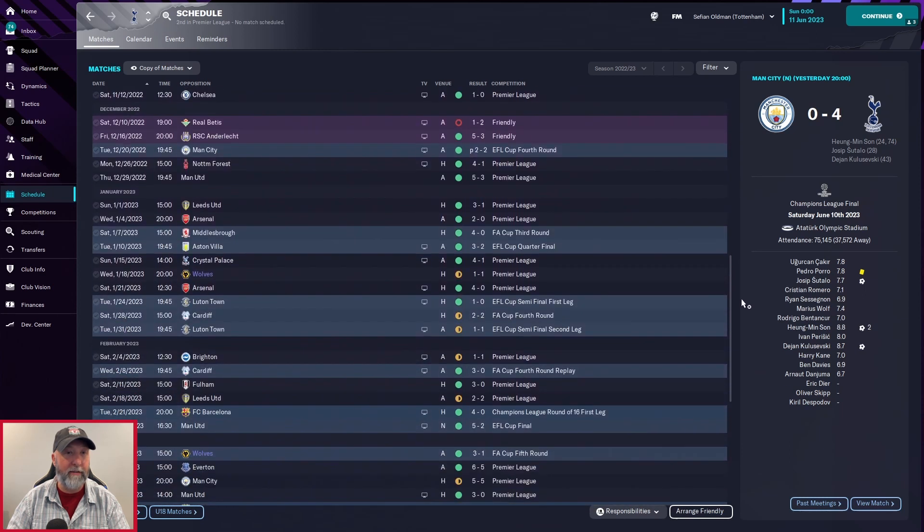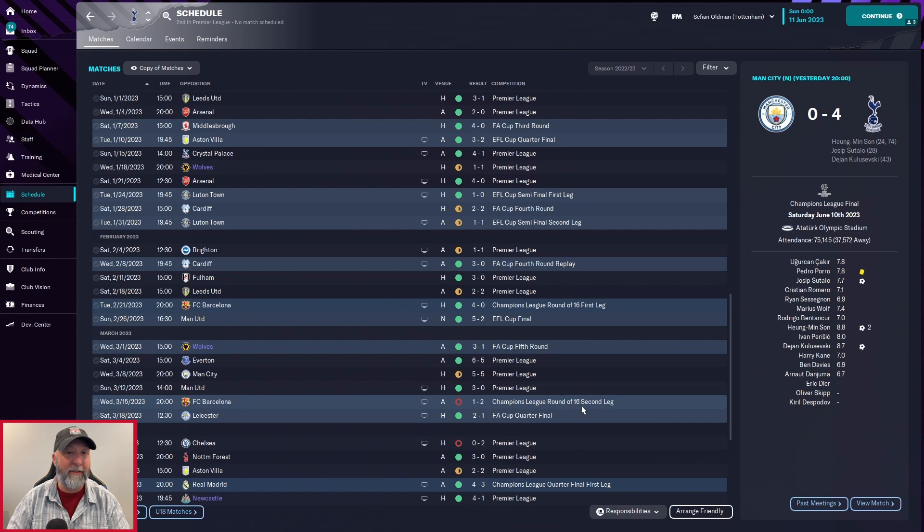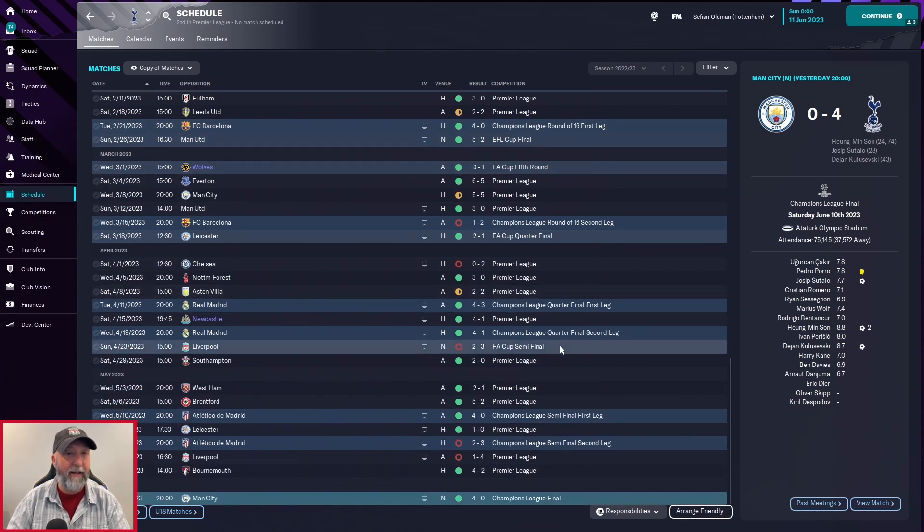From that point on you get three losses and that's it. EFL Cup — wow, look at that run. Champions League round of 16, 1-2 loss at FC Barcelona, however you kick the crap out of them 4-0 at home. A smattering of losses here and there. FA Cup semi-finals against Liverpool is where you go out. However, Champions League final against Manchester City — you beat them very handily 4-0.